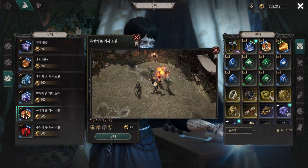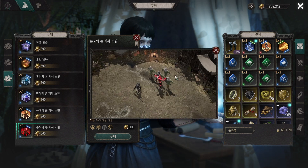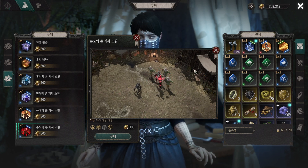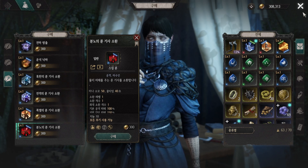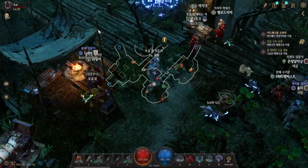Best tank for summoner — for me I'm using the golem. You can use taunt skill to let enemies attack your golem. X4 — okay, last one: golem.